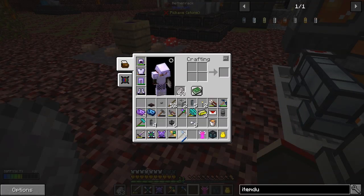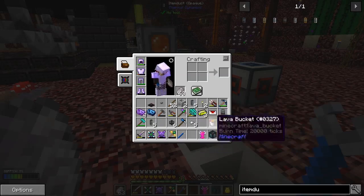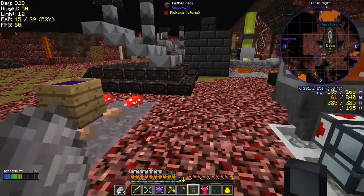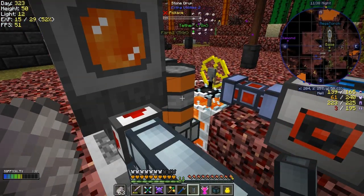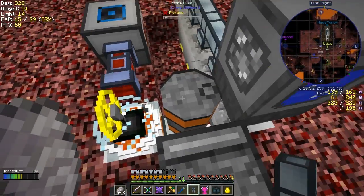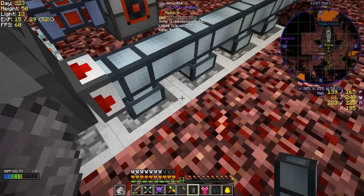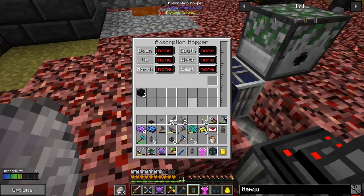That's working - you can see it started to get material in there. Over time they'll all fill up because it'll use the cobblestone a lot slower than it's generating. I accidentally placed a fluid duct instead of an item duct - no big deal, shift right click and swap it. Let's get the item duct down here. So the obsidian is getting into the absorption hopper. The tank is still full. This is getting lava in and using it as soon as it comes in, producing obsidian for us. I'm not sure what rate five means exactly, but it's producing obsidian.